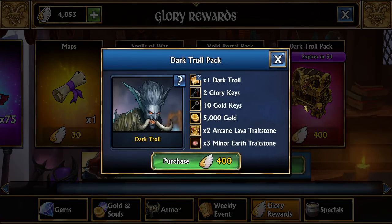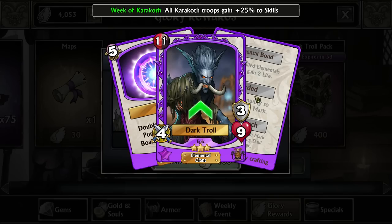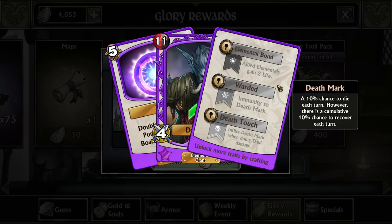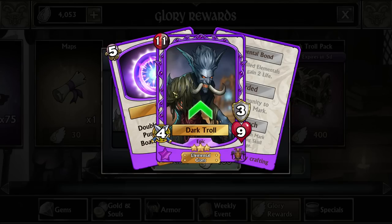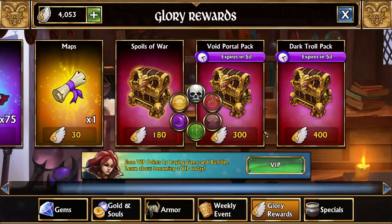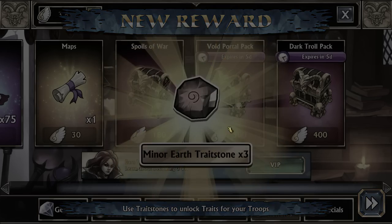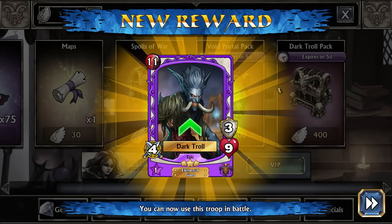Dark Troll is like all the other trolls — it doubles a specific color. This one doubles purple, which is pretty good, and on top of that it even gains souls — quite a decent amount too. It's also pretty good to fully trait. Though how early in the game we are, it would be a waste of trait stones to try to trait an epic. Pretty much no epic is worth traiting in the entire game below level 200 or so. But let's get a copy of him. We might even need to get a second copy because we are getting two Arcane Lava Trait Stones, which we'll likely be using on our Lava Elemental later this week.